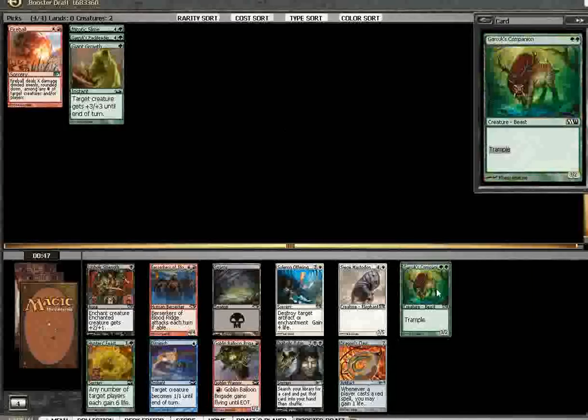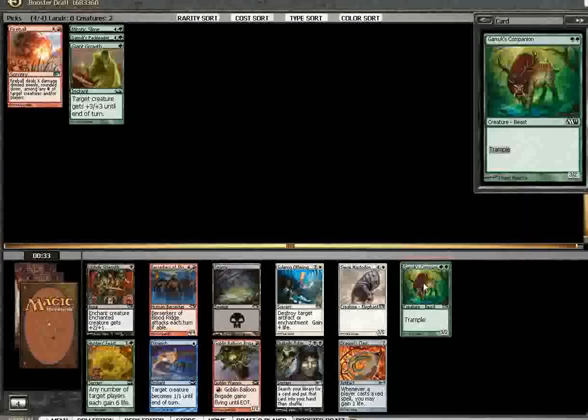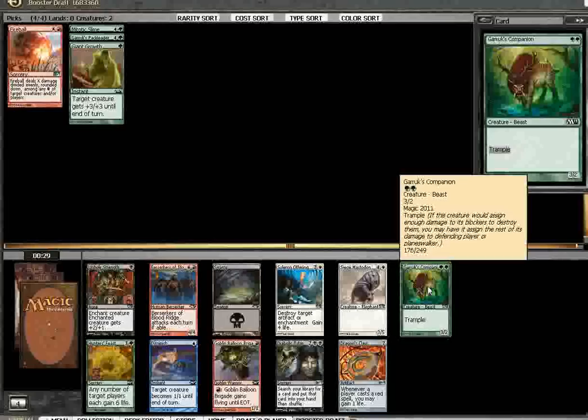Especially with a Garruk's Companion to go with my Garruk's Pack Leader. And here's a good reason to have Giant Growth — it's so great to be able to push the Garruk's Companion through early, destroy like their 2/2 that they were playing as a chump blocker, get in 4 damage and save your Companion for another swing. It's pretty insane.